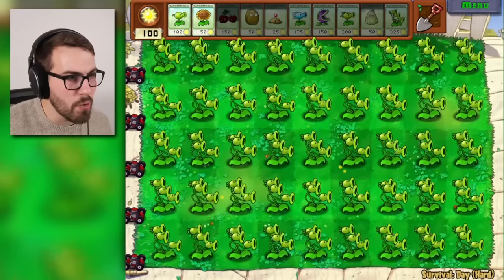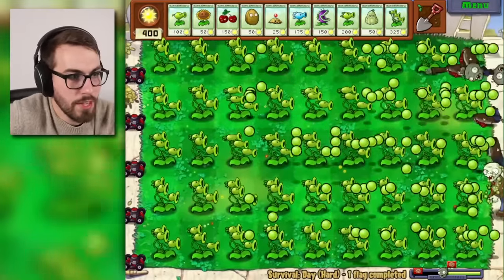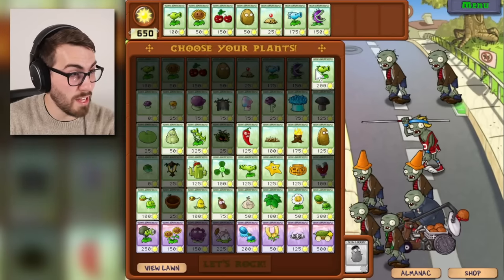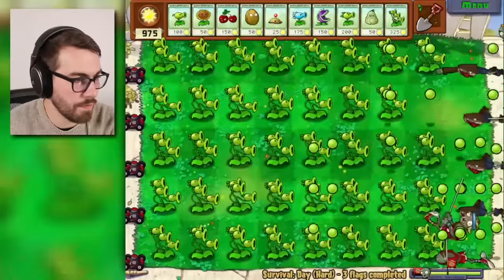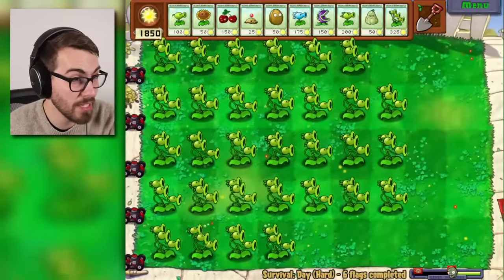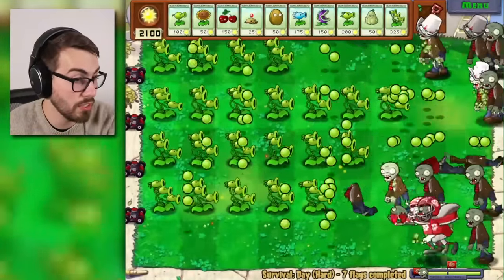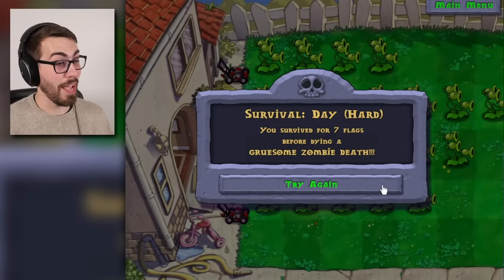We're gonna run into the same issues, but I want to see it happen, especially since these guys shoot a lot of peas — they're pretty good at shooting peas. The three-peater should survive better than a repeater or snow pea. Not bad at all — even the bucket zombies couldn't do much, they took out one three-peater. Now we got the football zombies. Maybe on the edges where they don't get as many peas, the football zombies survive a bit longer. But the three-peater is doing pretty good — seven flags is pretty good! Thanks for not showing up, balloon zombie!